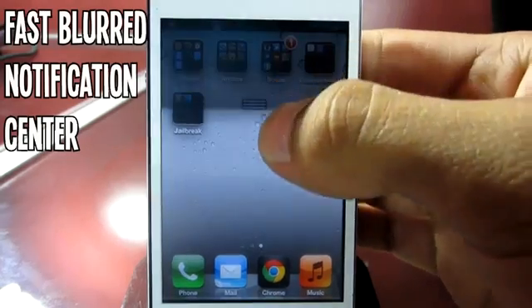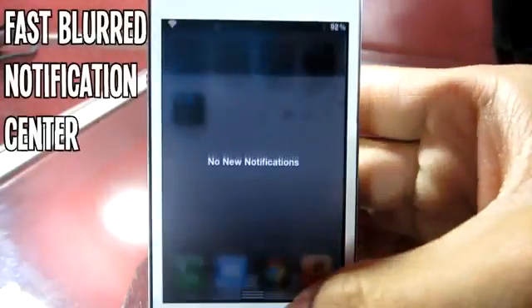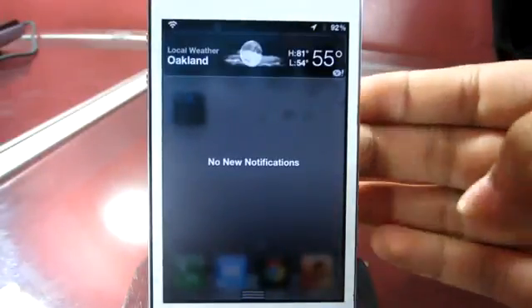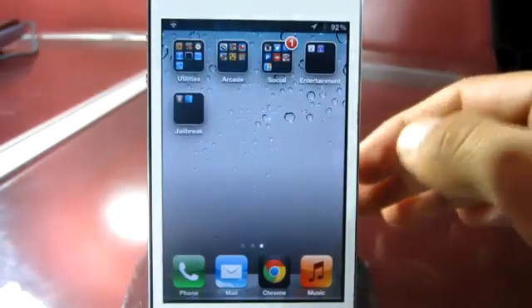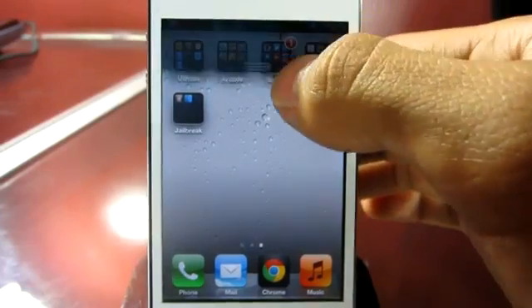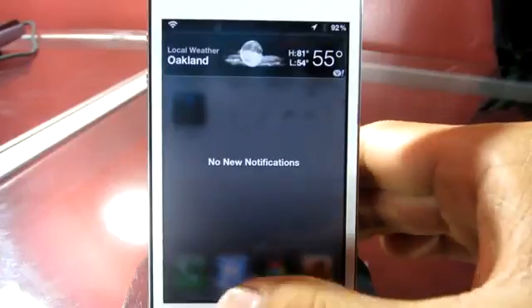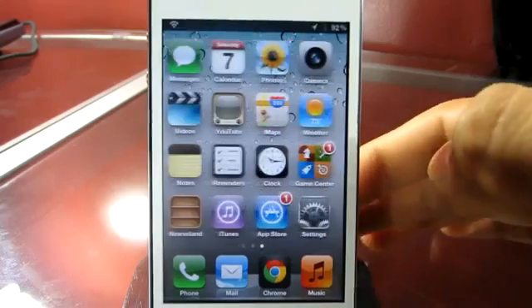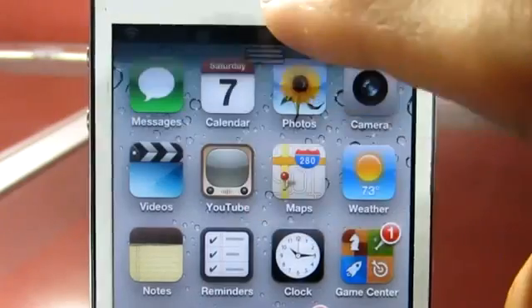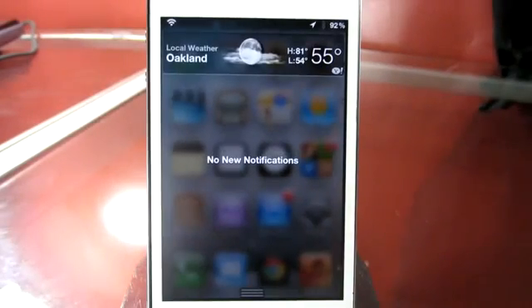The third tweak I have for you guys is called Fast Blurred Notification Center. You can find it in the Ryan Petrick repo. There was a tweak that did this before, but Ryan Petrick creates the most flawless tweaks, so he enhanced this one by having a fast reaction when you pull down your notification center. Most of you have been asking why your notification center is lagging — that's mostly due to how many widgets you have on it. With Fast Blurred Notification Center, that will not be an issue; whenever you slide it down, it does so in the most responsive manner.